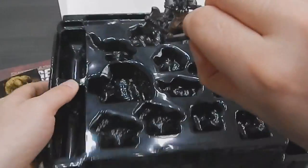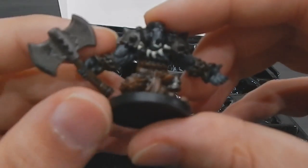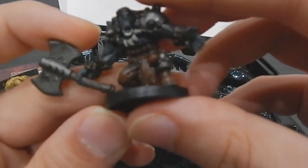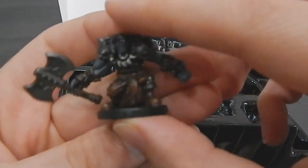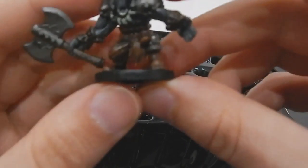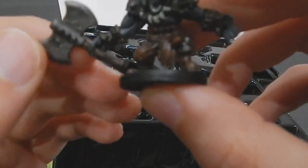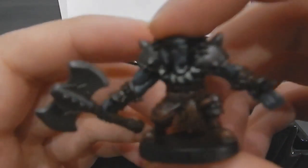And also we have some kind of Orc, like a Berserker or something, with a two-handed axe. He wields it in his right hand, but this axe looks so big — I think it's a two-handed battle axe, but who knows.